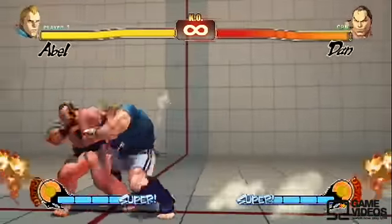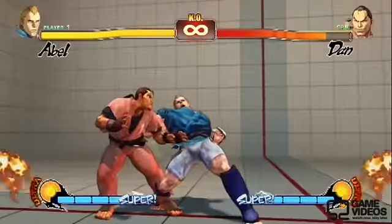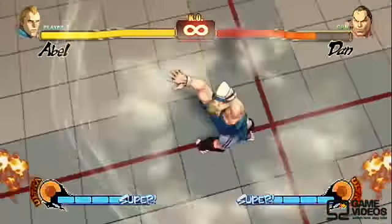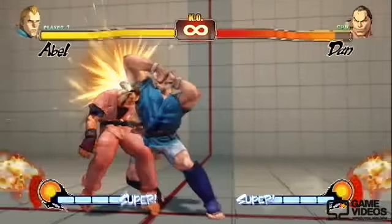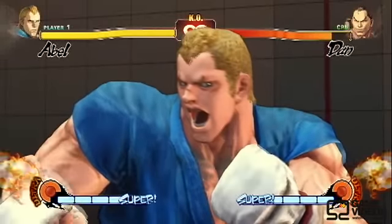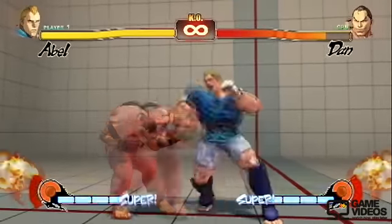Next up we have change of direction, focus attack dash cancel into his crouching hard punch, and you're going to follow up with the ultra. Keep in mind that any time you land Apple's crouching hard punch, you can go into his ultra if you have the meter. So if they whiff a move, or if you roll through them on wake-up and do the crouching hard punch, any time you have that meter and land that crouching hard punch, just go for the ultra.